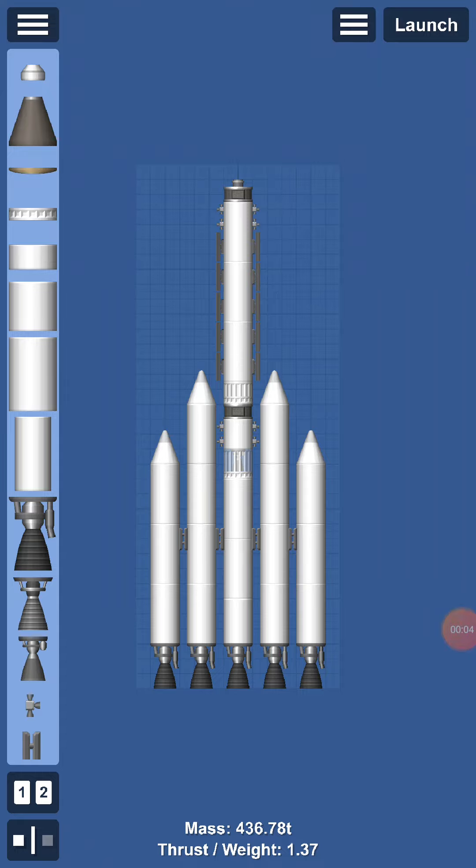Hey guys, Grassman here, playing more Space Flight Simulator. Today we're going to do a similar thing to what we did yesterday with pretty much the same ship. I did have someone mention I shouldn't put the satellites like that because it'll make me run out of room on the ship — I'm just going to throw an attachment on the bottom. I was also given the recommendation to put an escape pod on, so I'll do that.